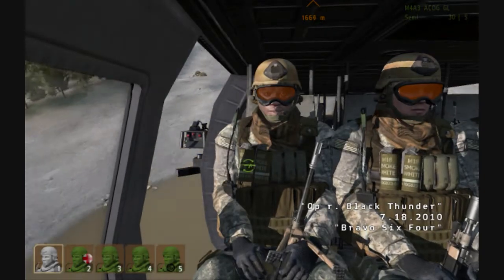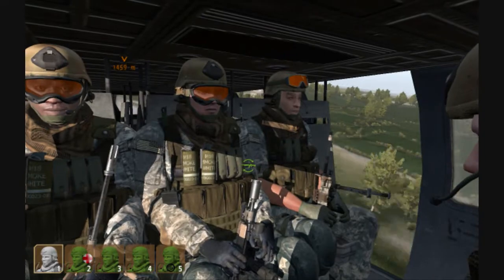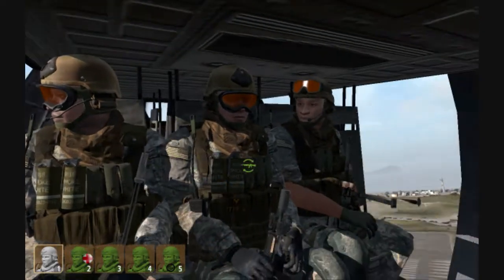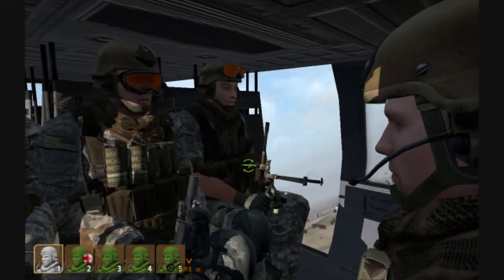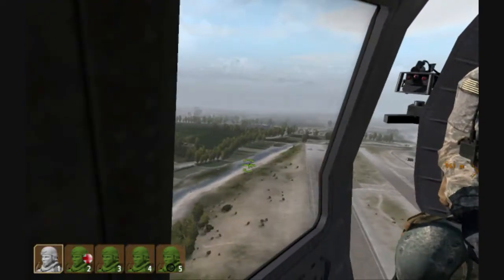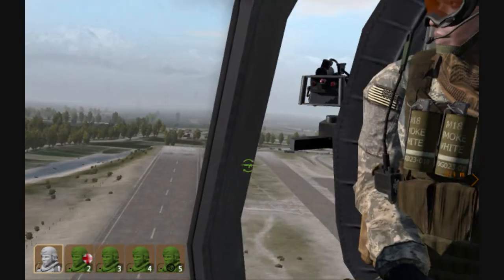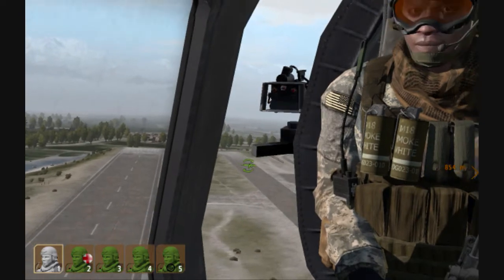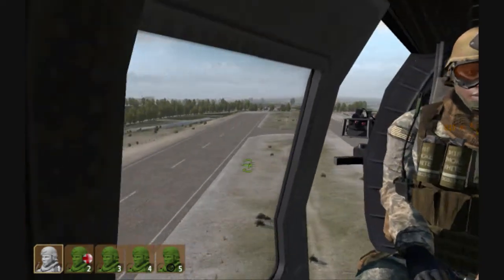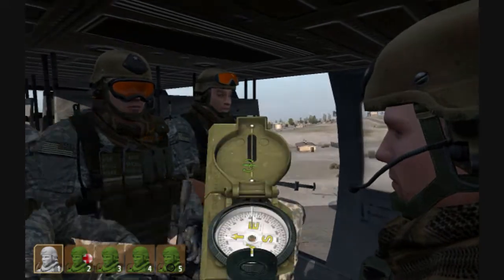Operation Black Thunder, Bravo Six Four. 'You guys ever been to this city?' 'Heard they got good food here.' Runway seems to be clear - at least we're not coming in under fire. And that's the direction we're going to be heading.